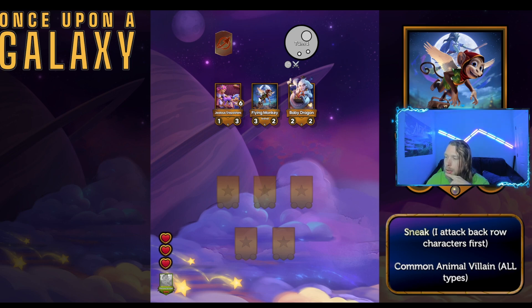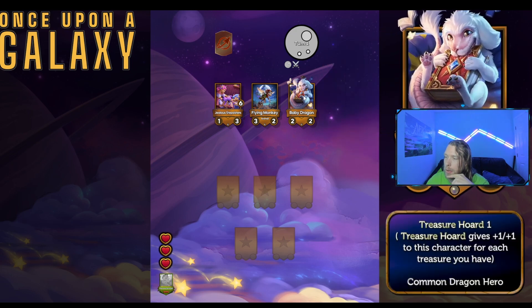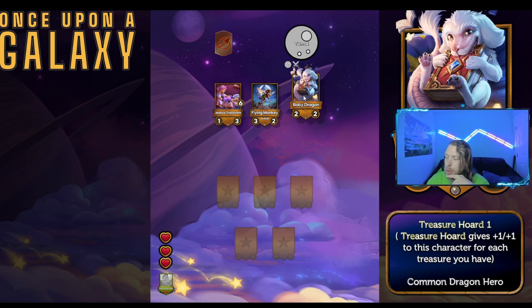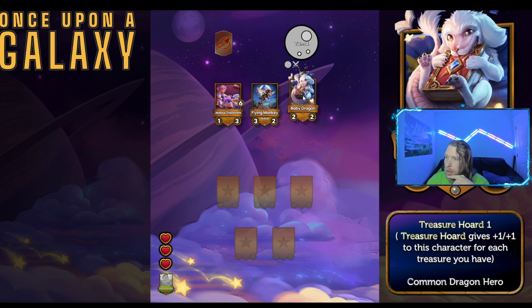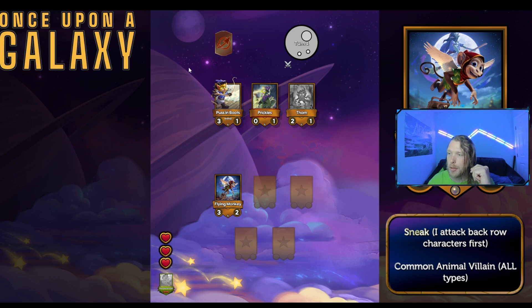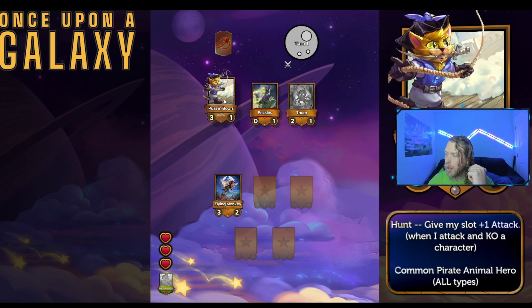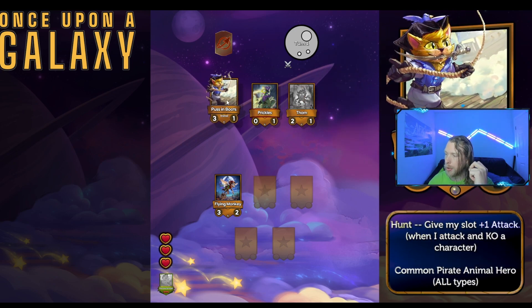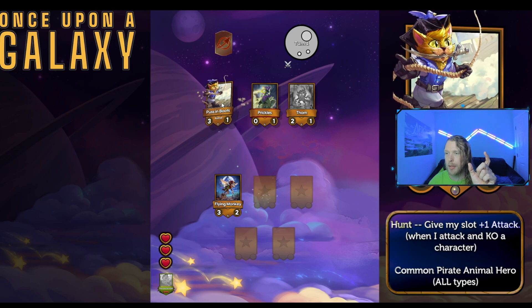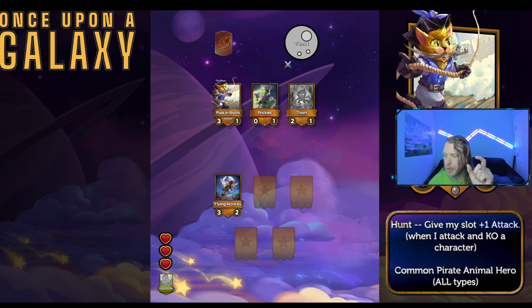Sneak attack: hit the back row first. All villain types, three two — that doesn't seem terrible. Treasure Horde: gives plus one plus one to this character for each treasure you have. I'm going to go with Flying Monkey, that seems like the most on-brand thing. Hunt: give my slot plus one attack when I attack and KO a character. Does 'my slot' mean the actual slot down here and not the unit itself? That's interesting.